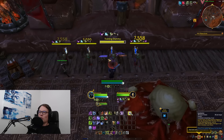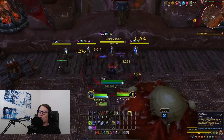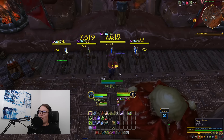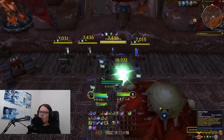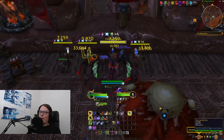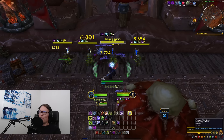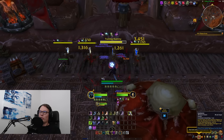Once we exit the Dark Transformation window, we want to ideally consume the dots on all targets. It's hard to tell exactly because I can't see when it procs, which makes it difficult to time. I'm sure that in the final version there will be some kind of indicator for when it procs. You use Epidemic, see a proc, pop down Death and Decay, and then consume all diseases.